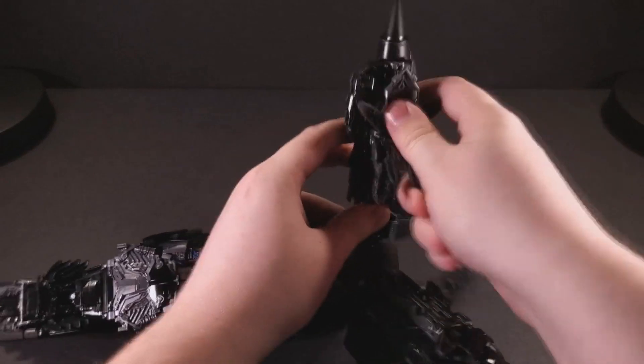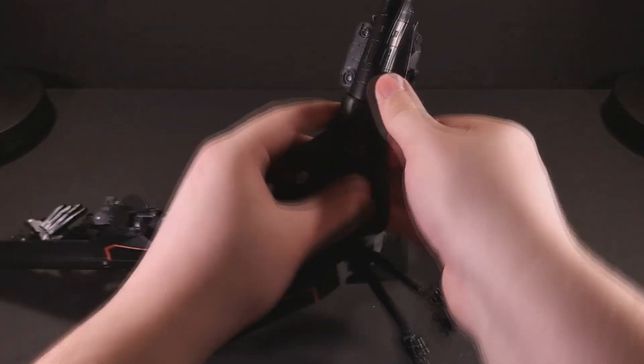While at first the tabs may be a bit tricky to get undone, this transformation scheme mirrors the one seen on screen a lot better than one would expect, and certainly a lot better than the original Revenge of the Fallen leader class figure. On this version, the engines actually form the legs instead of hanging helplessly off his back.